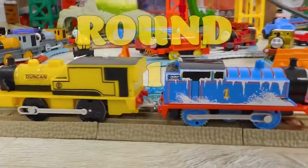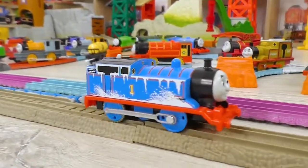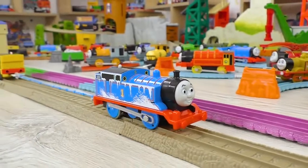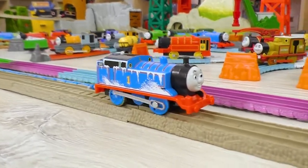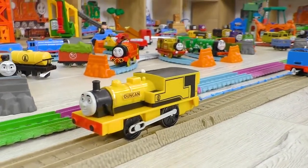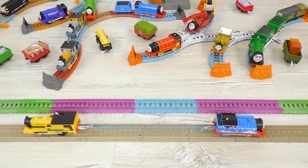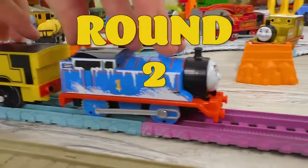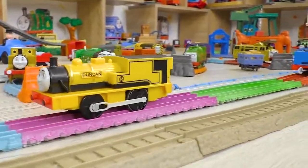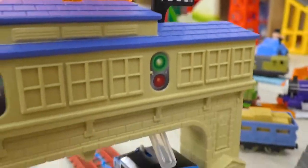And now Thomas and Duncan will figure out which one of them is more powerful in the Tug-of-War Challenge. Duncan has proven to be quite a decent opponent. Thomas is doing his best to move his opponent forward, but it seems like Duncan is standing like a statue. So, in the first round we have a draw. Let's start the second round. Oh, it looks like this time Thomas is doing much better! And he's winning in this challenge!